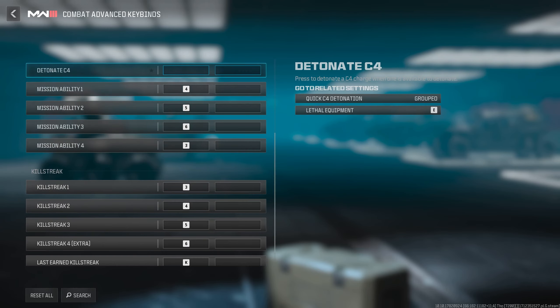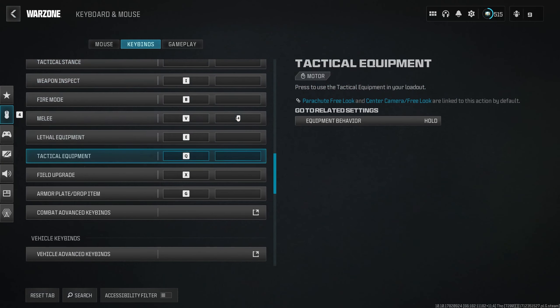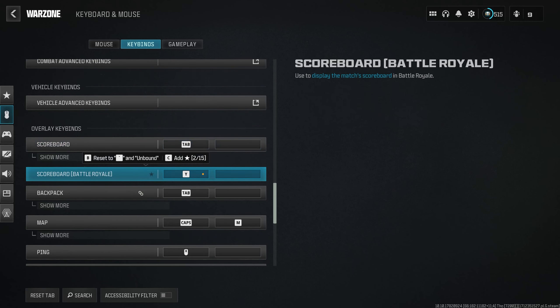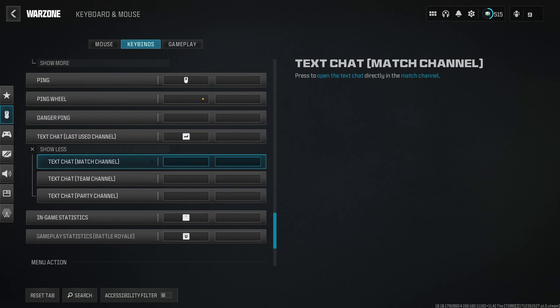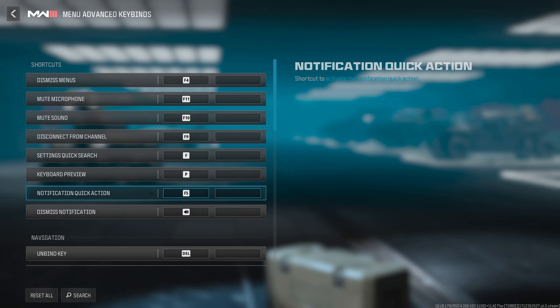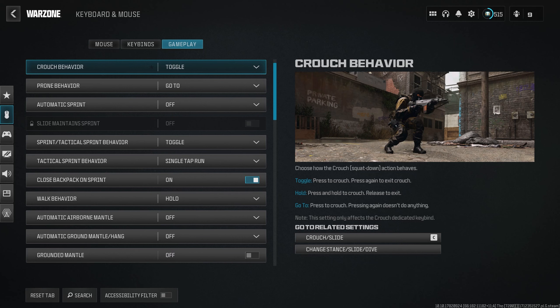Advanced combat keybinds and vehicle keybinds are in there — pause the video to copy them if you want. Scoreboard on Tab. The battle out scoreboard on Y — normally it's on the tilde key, but I have a 65% keyboard so I mapped it to Y for quick access. Ping Wheel I have disabled — it's normally on left alt, but if you alt-tab you don't want to accidentally ping in-game.